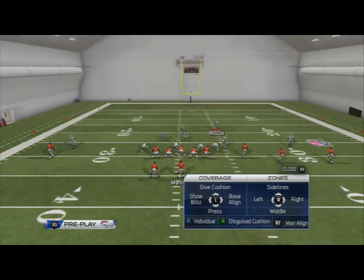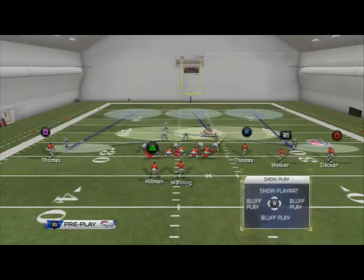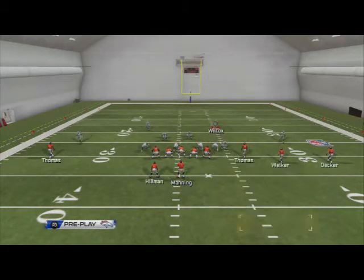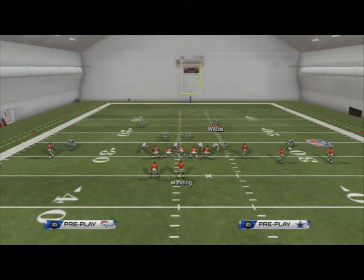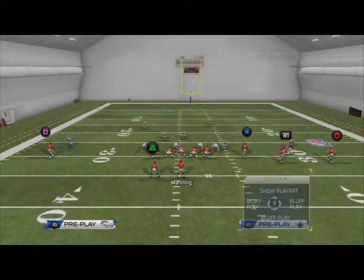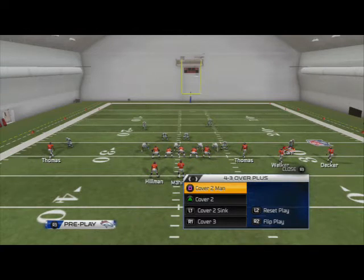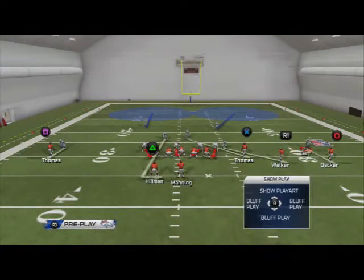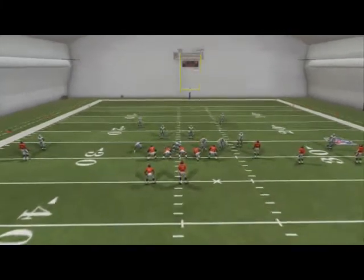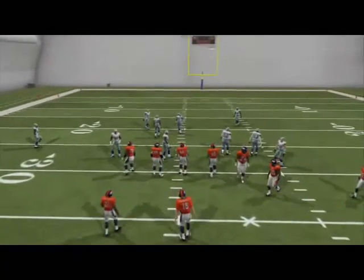I'm going to baseline and press by hitting Triangle and left on the directional pad, then Triangle and down on the directional pad — they'll press. On Xbox, Triangle is Y. Now you see it looks two-high and two-down, just like two-man-under, but we're actually on Cover Three. We could also be in two-man-under and they don't know — it all stems from baseline and pressing. A lot of people know this already, but it's one of the most important tips in the game.